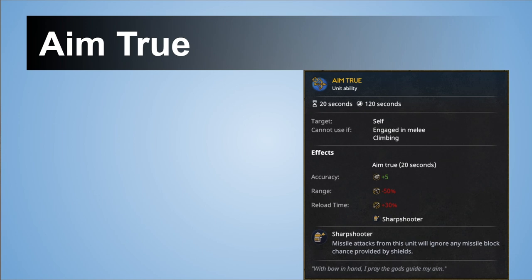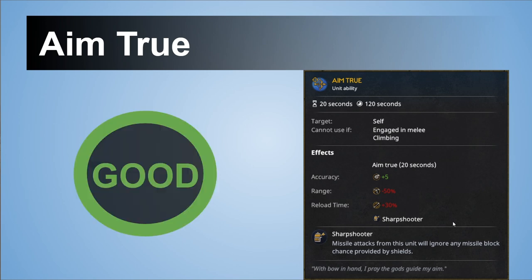The very last ability is Aim Through. The strong part is the Sharpshooter effect — you ignore enemy shields. It's just for 20 seconds, so you need to time it correctly. You need to be close enough and you won't shoot many arrows because of the reload time. I think this is balanced, but you can tell me if you prefer some changes.